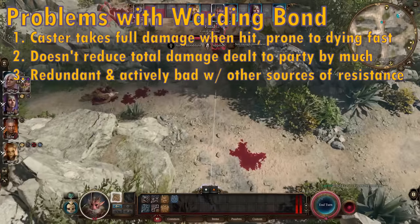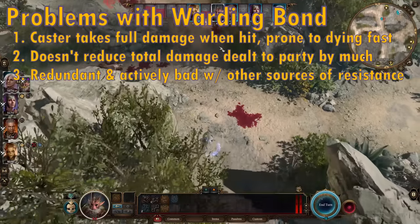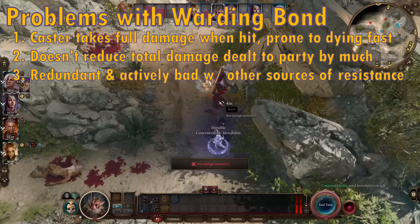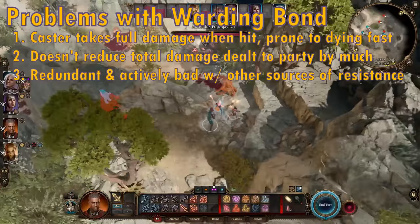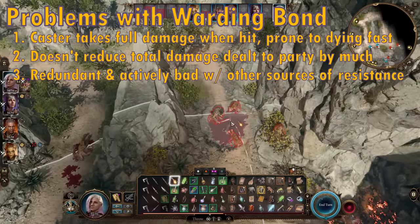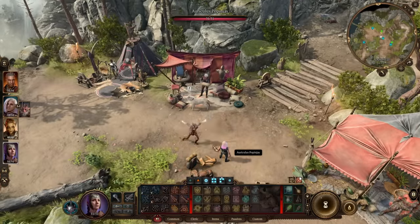This means that if you already have some way of giving a character resistance to a damage type, then casting Warding Bond on them can actually be bad for you, because it won't reduce the damage that type the target takes, but it will cause the caster to take damage whenever the target gets hit. So overall, I'd say that using Warding Bond quote-unquote fairly is not really worth it, especially because it costs a level 2 spell slot. But there are a few things you can do to greatly enhance the mileage you get out of this spell.